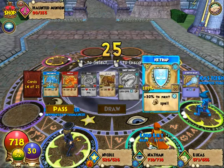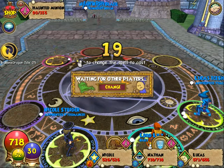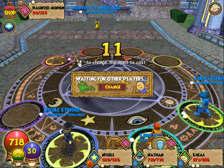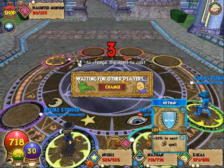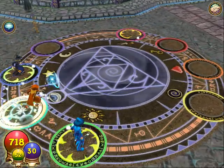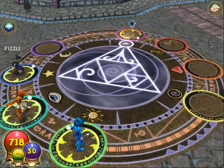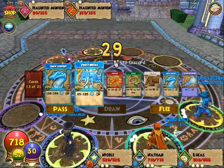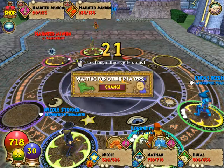All right, now we get to play. What are you gonna cast? It's a countdown — you gotta pick quick. Ice Trap! Now we're waiting for the other player, so this is like a team effort. Nathan is casting Ice Trap and Nicole is casting Scarab. The spell fizzled! Oh no. Now you're gonna cast an ice spell — Snow Serpent. Frost Beetle — aim it at the one we already trapped.